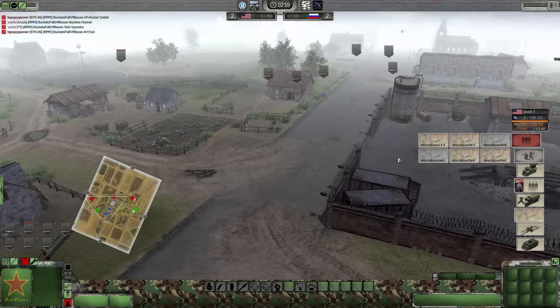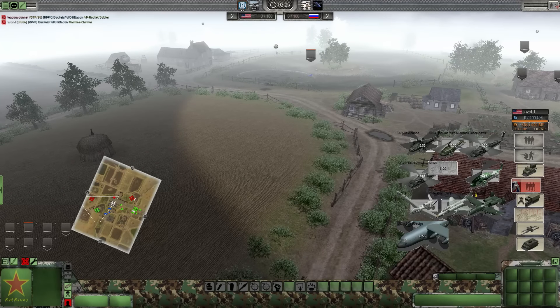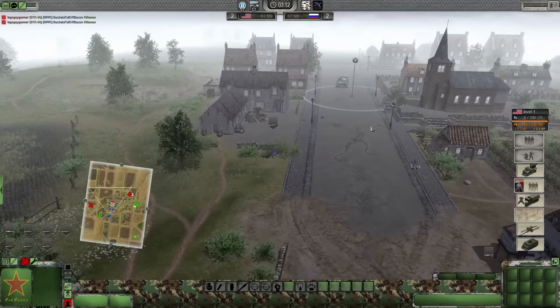If you like the Rob's Realism mod, you're going to like this one. A lot of things are not finished and have placeholders - for instance, calling out aircraft such as the AC-130H Spectre or even the A-10 Thunderbolt may crash the game, but they are working on making things much better and more stable for the future.